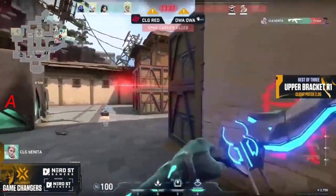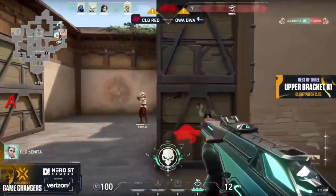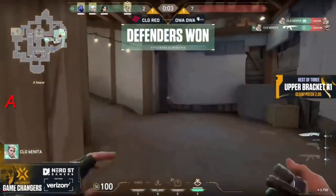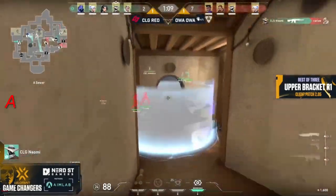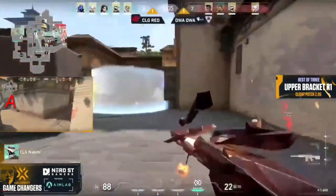Rise once again setting things up with the paranoia, with the crossfire from Bonita — hiding out towards that graffiti wall. It was a little bit too late on this push inside. That recon dart spots them both — that's going to be Bonita with a 3K three in a row. Now this is the momentum: if CLG Red gets this round, you could potentially see them on an eco the next.